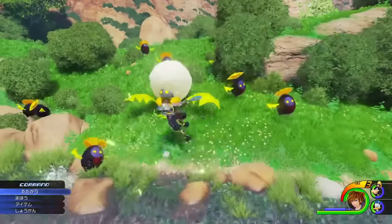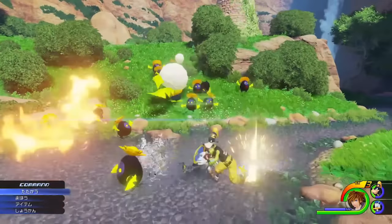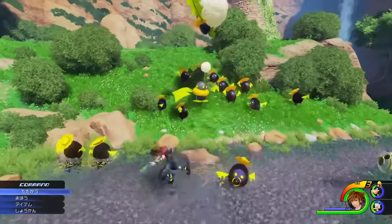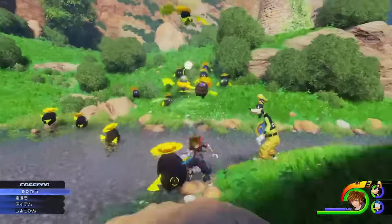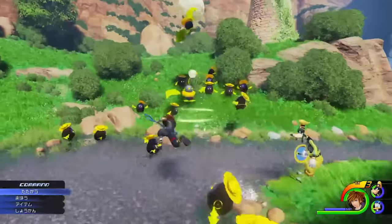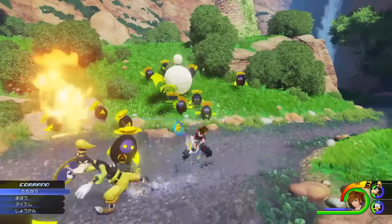It also looks like Arrow is useful against the bigger dandelion heartless, as it sends dandelion seeds off its head which stops the smaller dandelion heartless from spawning. We then see Sora activate what looks to be an air slide ability — an ability introduced in Kingdom Hearts 358/2 Days and also used in Kingdom Hearts Re:coded and Birth by Sleep. Shortly after finishing the air slide, he performs a downslash type of move which looks to be pretty powerful.